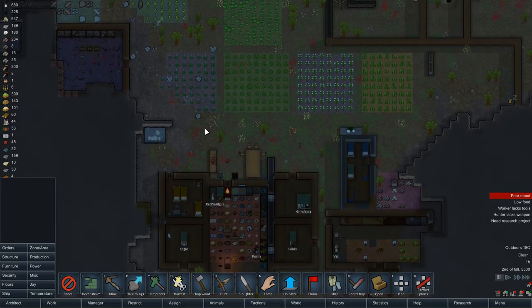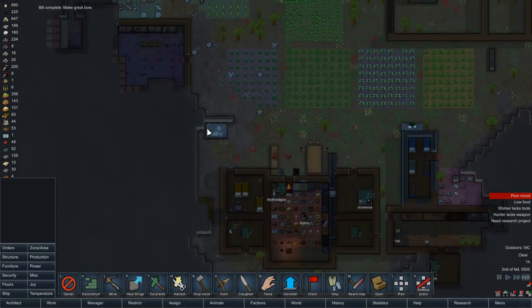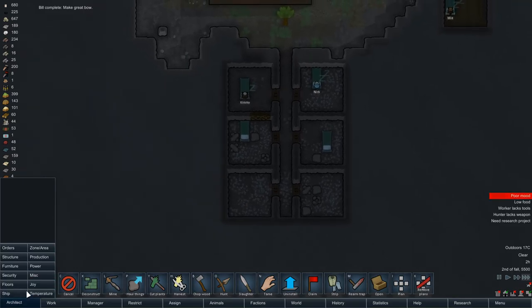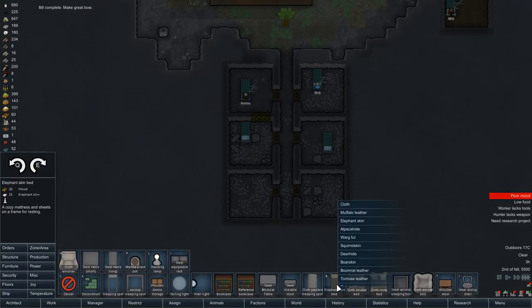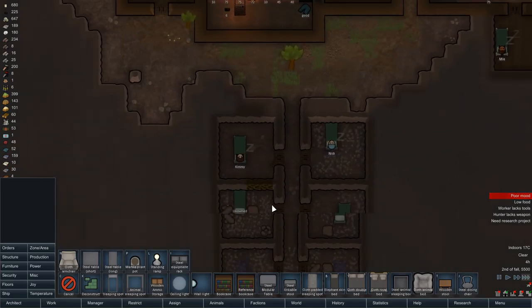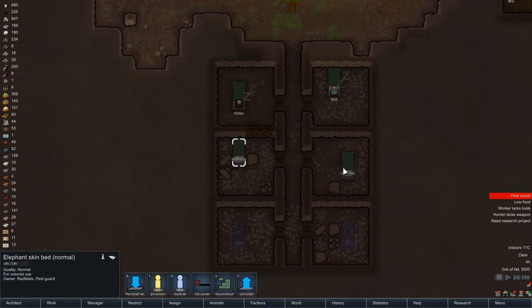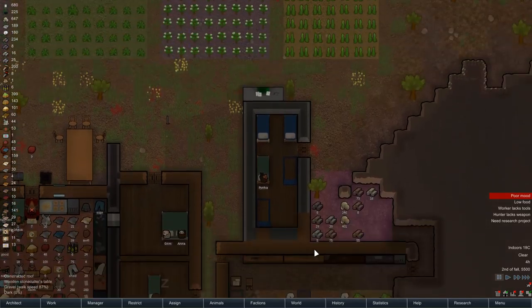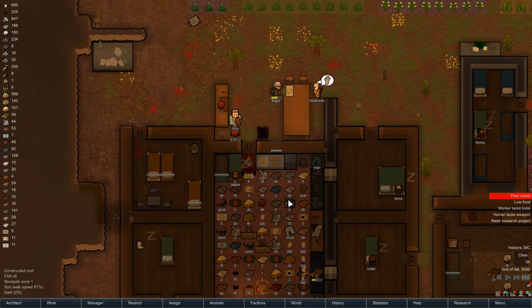Hello there, Shirley Rocks here, welcome to another episode of RimWorld. In our last video we were fleshing the base out more, which reminds me I need more beds. We're getting a couple of little extra rooms over here because we've still not got rooms for some of our new colonists, so let's put Redfield there and Val there. Hopefully that's a bed for everyone at the moment.